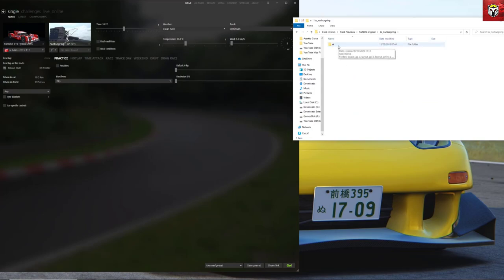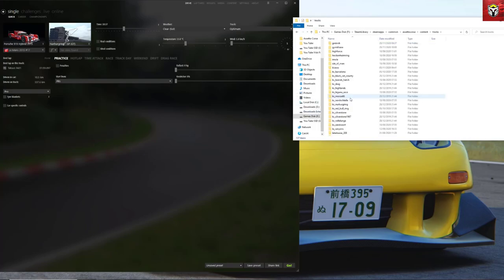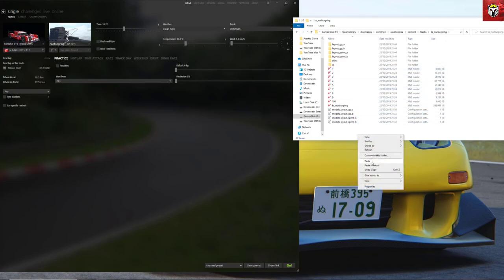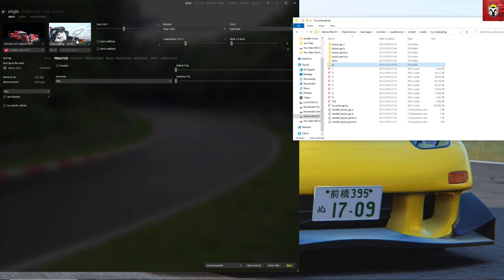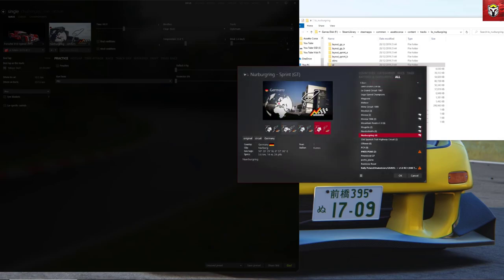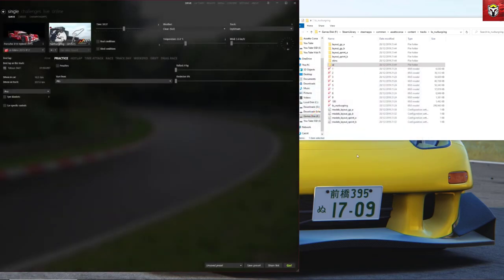If you open the Nürburgring folder you'll see a UI folder. We're going to copy that UI folder over to your Steam standard content and tracks folder. You'll see there's already a UI folder in there — we paste what we've copied from the downloaded file. As you can see in the top left corner, it's changed the graphics on the track selection screen. It shows you where in the world the track is, with the flag and a better view of the track with all the different layout variations.